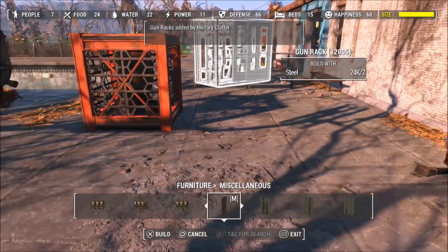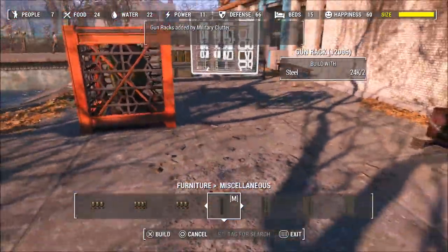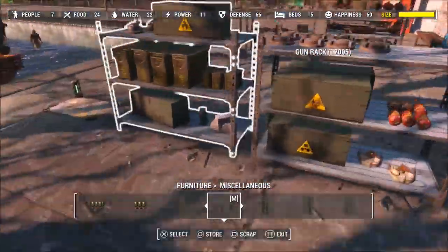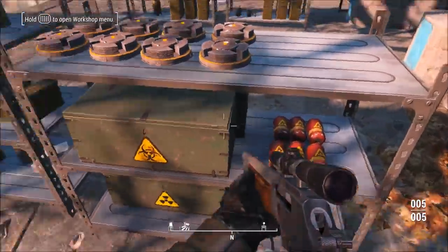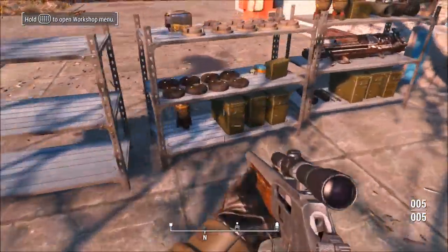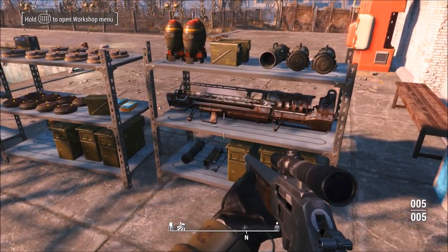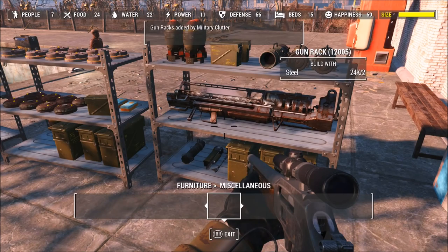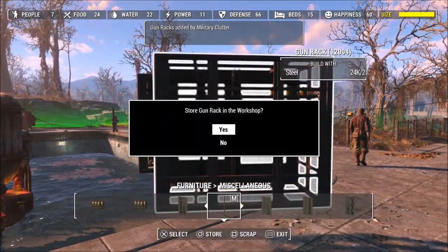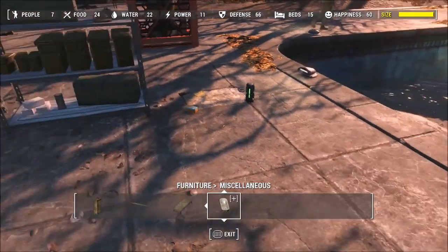If you want to make the weapon cabinets functional, you have to place a weapon display board on the wall behind it, then place the weapons cabinet over it and position your gun where you want it. This is necessary because Fallout 4 does not allow scripts to be edited, so you have to use little glitches to get around that. They still look really good. If you don't have the DLC to enable weapon display things, they still look kind of good.